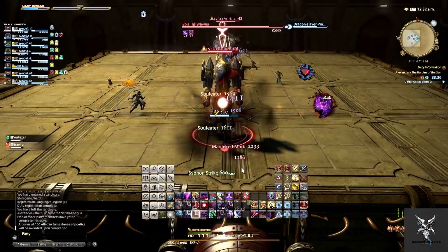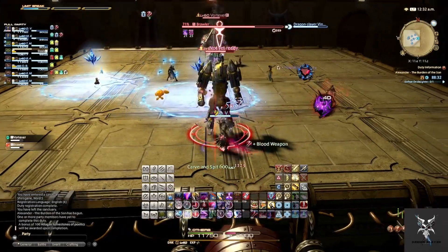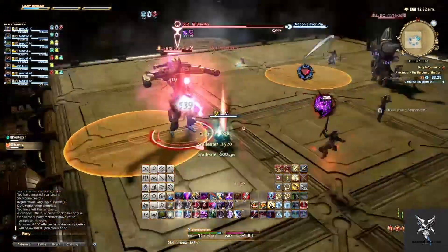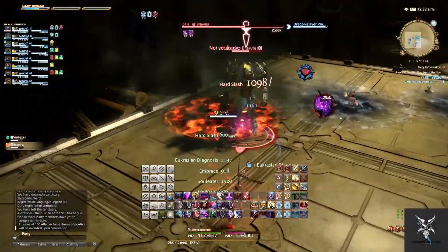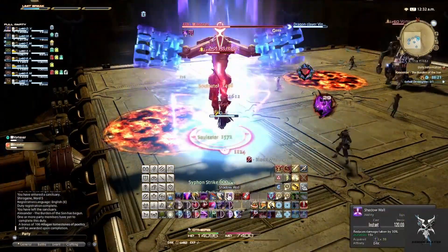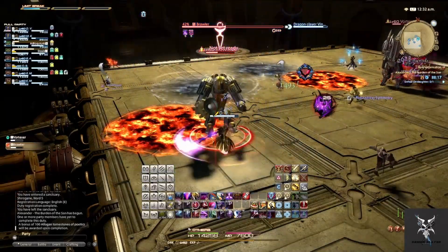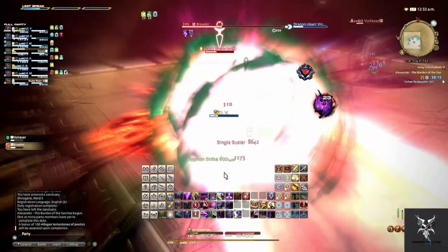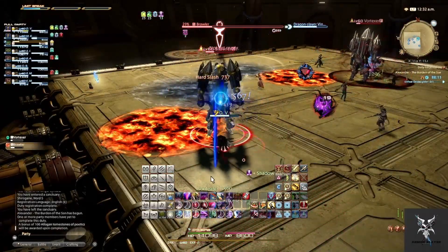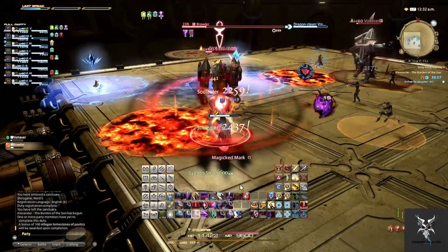You'll want to make sure that you're tanking Vortexer and Brawler on opposite sides of the arena. When two party members are marked with the ice symbol, those players will want to move away from the rest of the party and drop the AoE in a location where it can be avoided. There will also be two circular AoEs dropped on random party members that will leave fire AoEs behind them. Brawler will also do his weapon changes between the different types of cannons and lasers, so you'll just want to watch out for this.